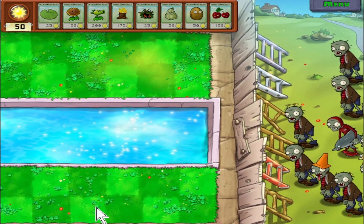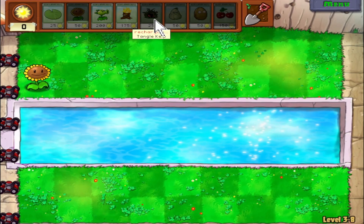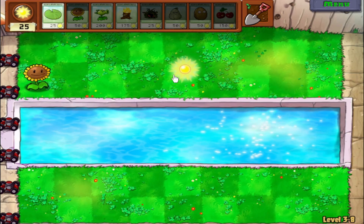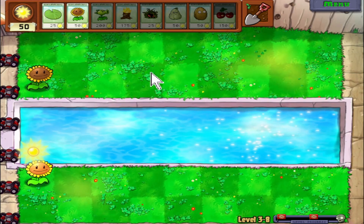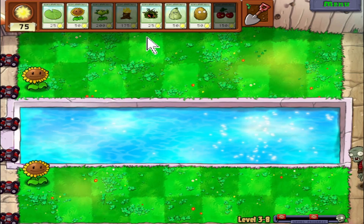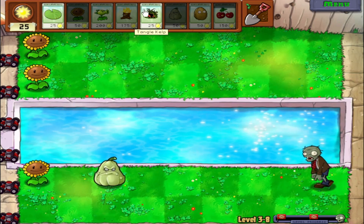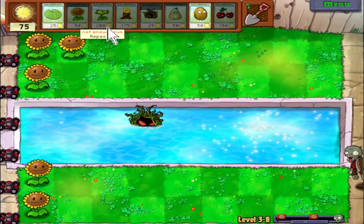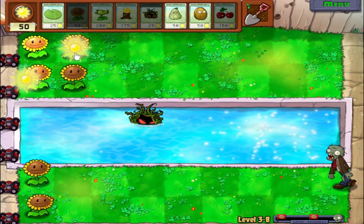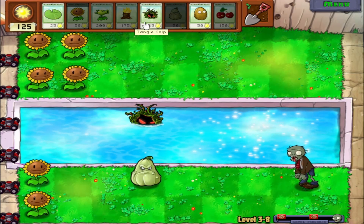I think the dolphin zombies can jump over your walnuts. Eventually you'll get tall nuts, which are walnuts but bigger — they're girthier, they have a lot more HP, they're a lot taller, so javelins and dolphin zombies can't jump over them. They're overall just better than walnuts but they take more resource to put down. Level 3-8 doesn't have too much crazy in store — the only new zombie we've got is the dolphin zombie, and I don't think that'll be an issue. But touchwood.